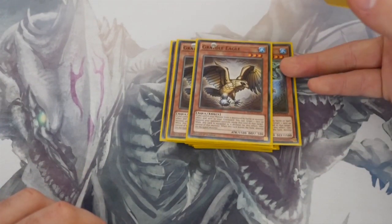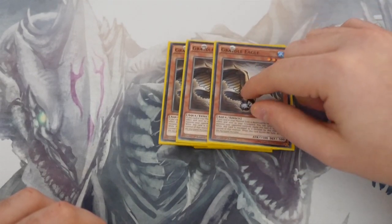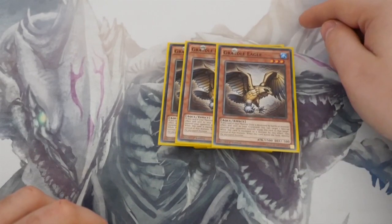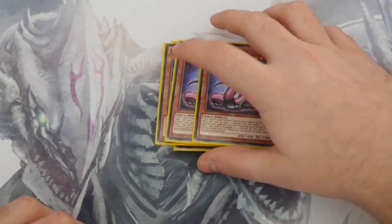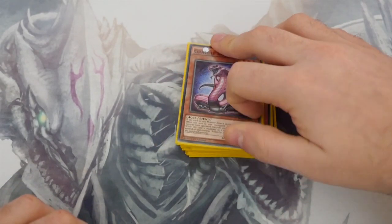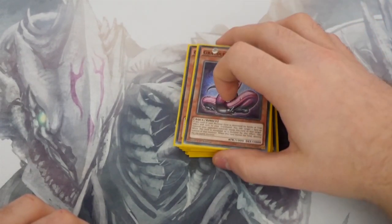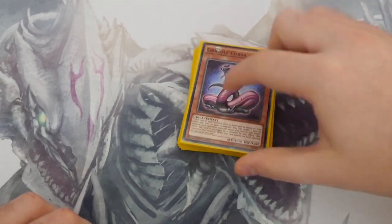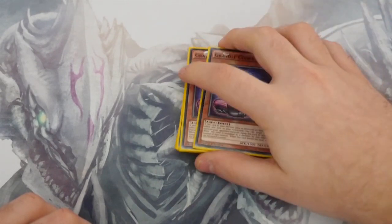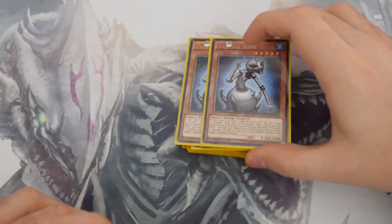Eagle: 1500 attack, 500 defense. Alligator is 500 attack, 1500 defense. When Eagle is destroyed by battle or by an opponent's card effect, you do the exact same thing — you take one of your opponent's monsters. Two copies of Cobra — also triggers on battle and trap effects, which is why you only run two because there aren't many traps that will destroy it, like Mirror Force. He's not as consistent but can work with Gradle Split as well.